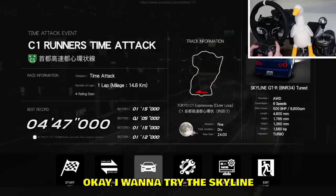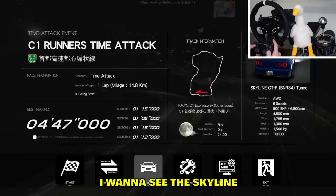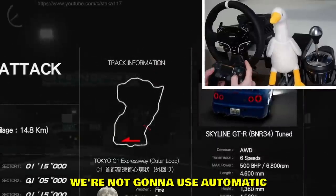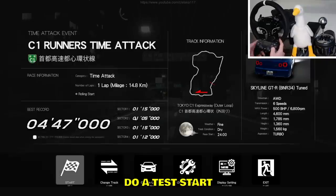We have different cars. The Skyline — I want to try the Skyline. I know you guys love the Supra but I want to see the Skyline. Let's change the gearbox — okay automatic, no we're not using automatic. Let's do a test start.